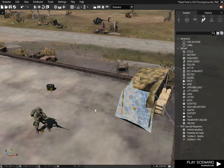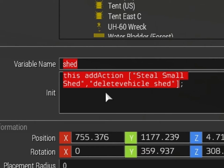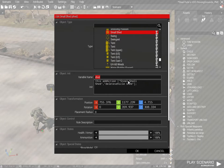So over here, just for an example, I've placed the object 'small shed' and I've added the add action which enables us to pick it up. The variable name for the object is 'shed' and the add action is written as: add action in square brackets, 'steal small shed'. This is what the add action is going to say, and you can change that to anything like 'pick up shed' or 'pick up whatever'.